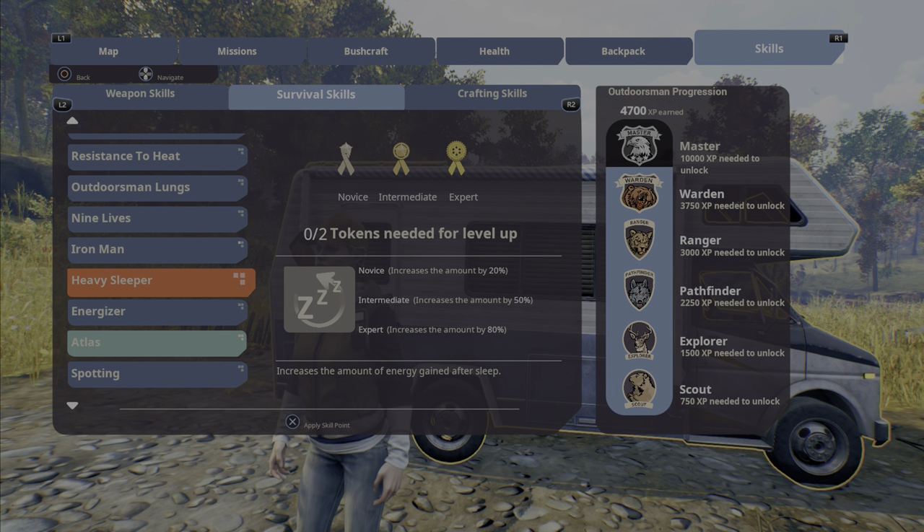Heavy Sleeper increases the amount of energy gained after you sleep. All three of these — carry capacity, Energizer, and Heavy Sleeper — are probably the most important skills to start off with, because it'll make it a lot easier to travel around. Your energy level will be way better and you'll be able to carry way more, so definitely things to consider when looking at the skill tree.